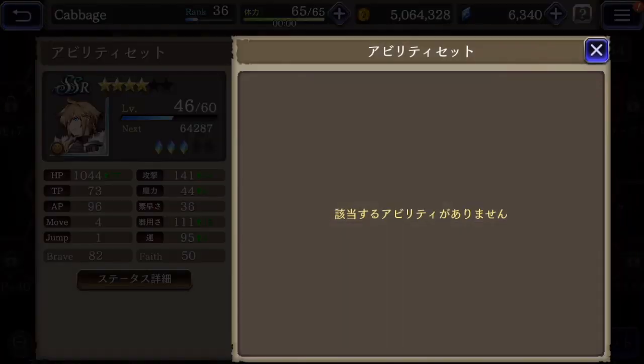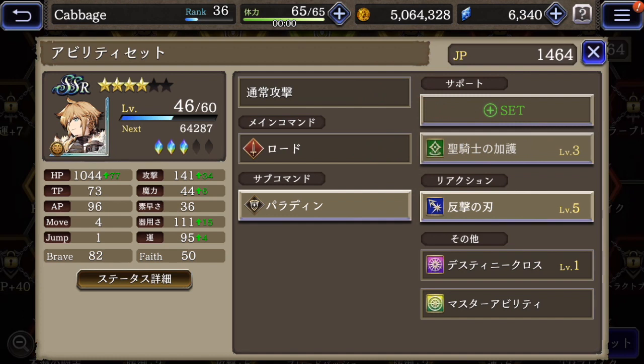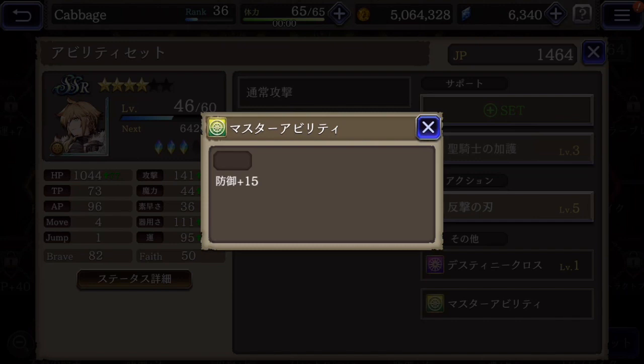I only have one passive skill available, so that's why there's an empty slot. This raises his HP and defense. Reaction skill is also a counter attack. And his master ability here is defense up, also from his hard quest.